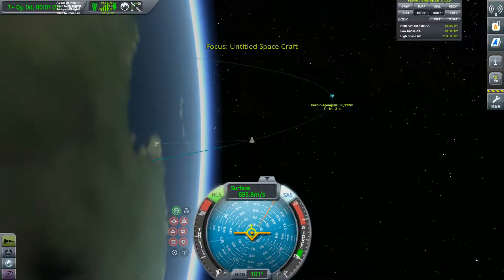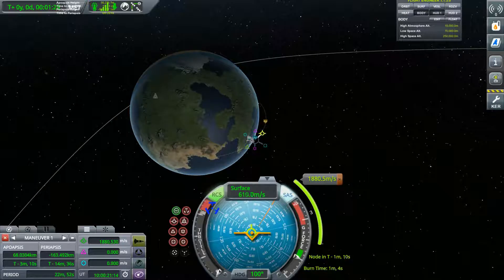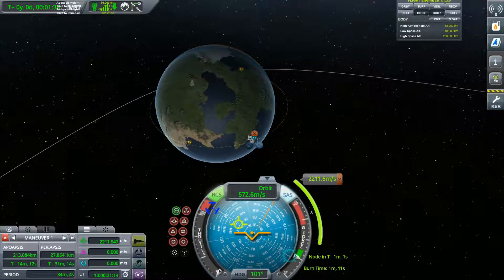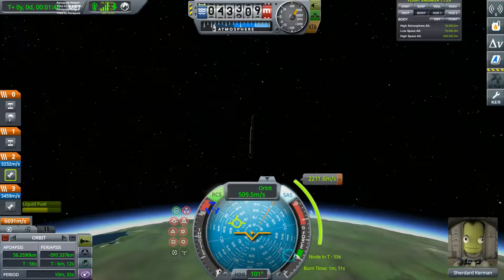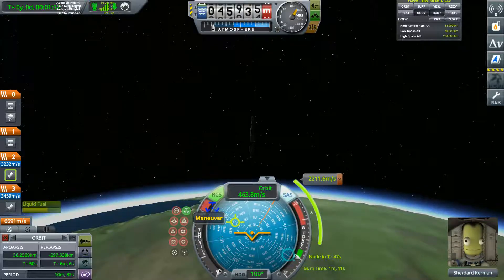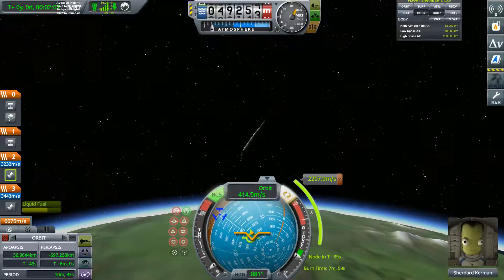Now I'm just making a maneuver node. Prograde is straight along your trajectory. I'm making it fairly circular — that's what will happen if you burn instantly. You need to start your burn about half the burn time before the node time.